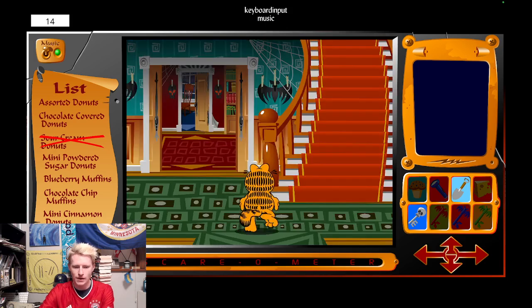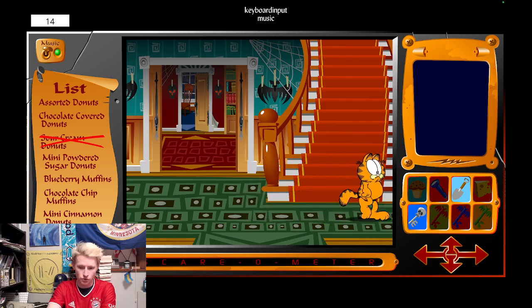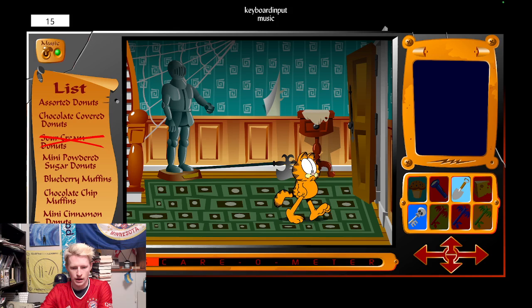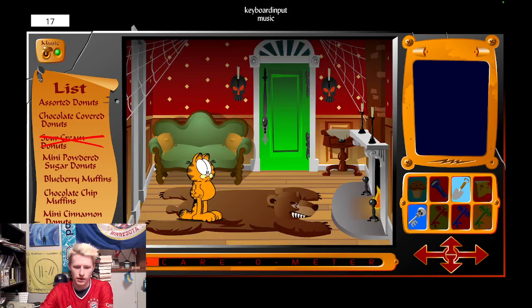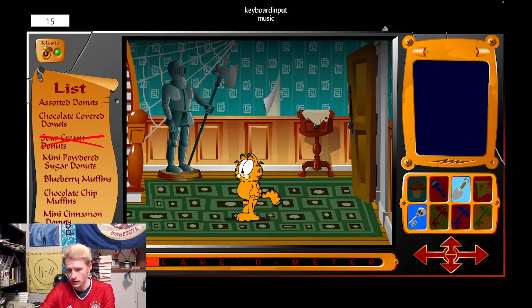We've done everything we can do outside. Now we go in the mansion. In the first game the mansion makes sense; in the second game it gets a little wilder. Let's start by going to the right. You don't want to click on that guy because he's going to drop his thing and Garfield's going to get scared. The door's blocked, so we need to find a green key at some point. That's all we can do on the right side of the house.